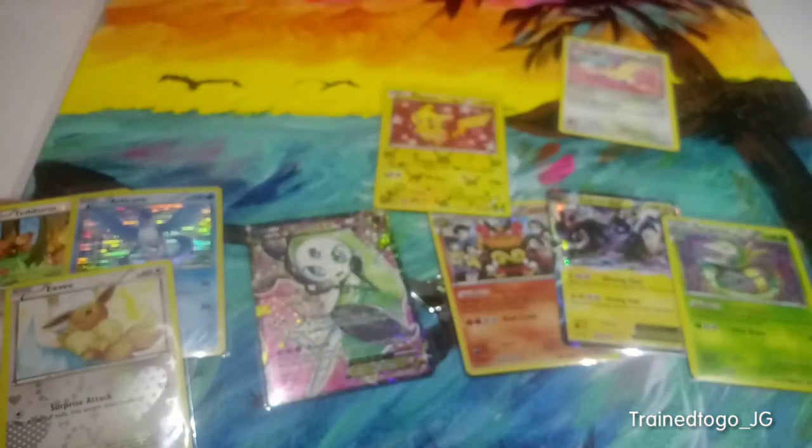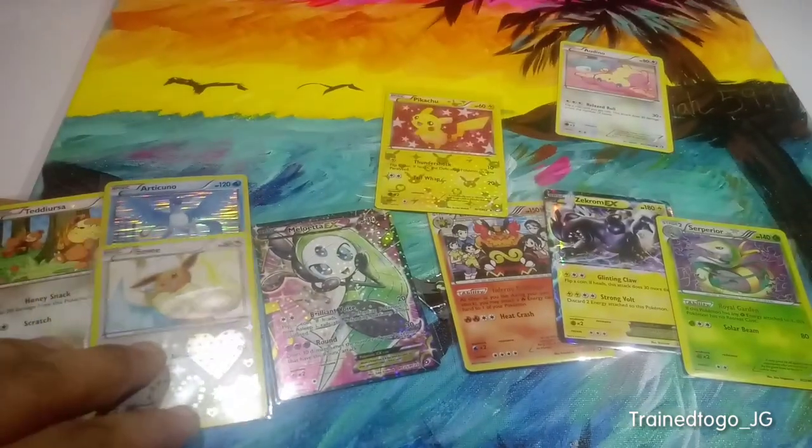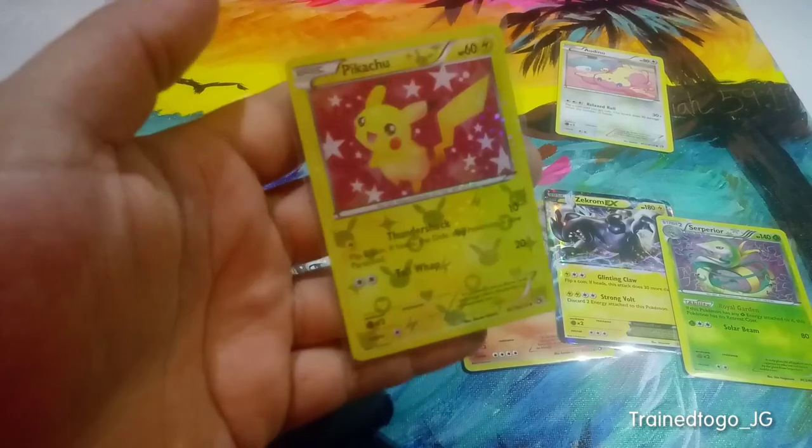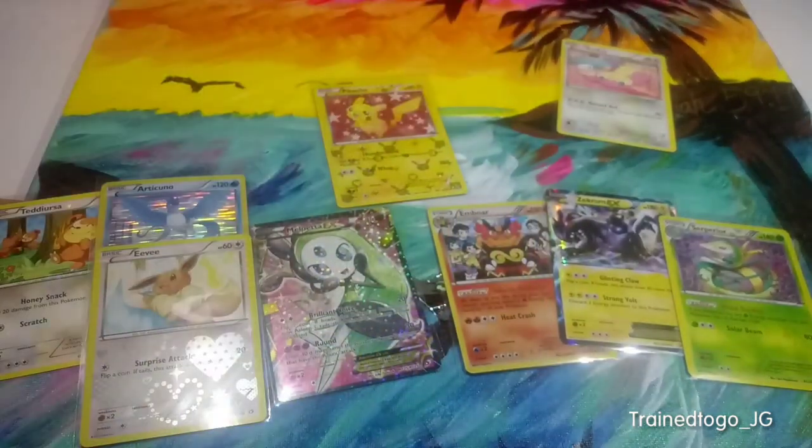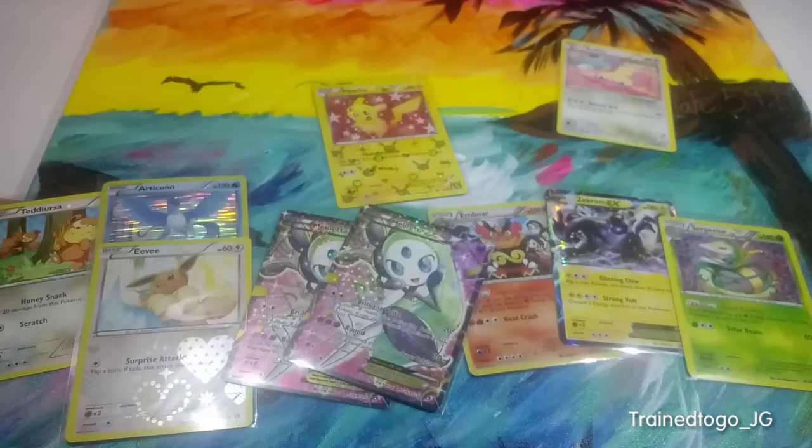All in all I'm pretty happy with these packs because we got a lot of good pulls. My favorite pull is going to have to be this Pikachu — that looks really hot. In the comment section let me know which pull you enjoyed the most. We ended up getting two Meloettas, which is pretty cool. That's all for this video — it's Chain to Go JG and we're signing out. Peace out, bye!